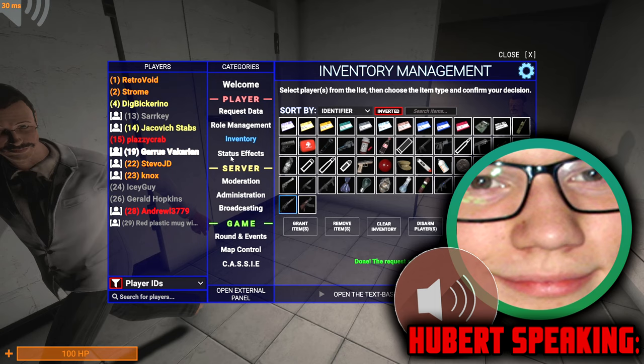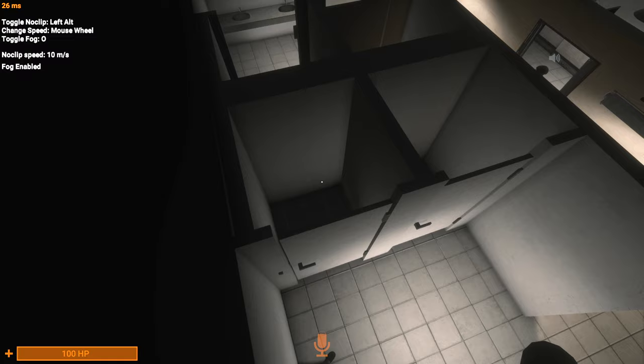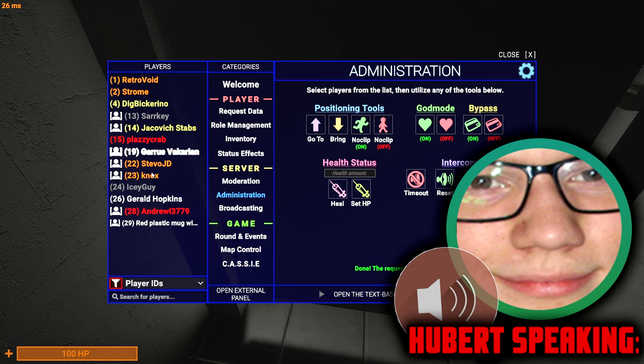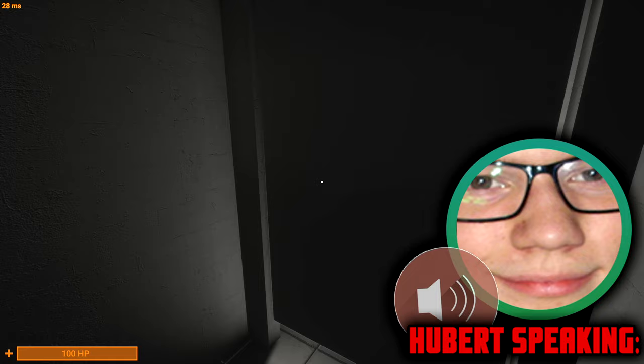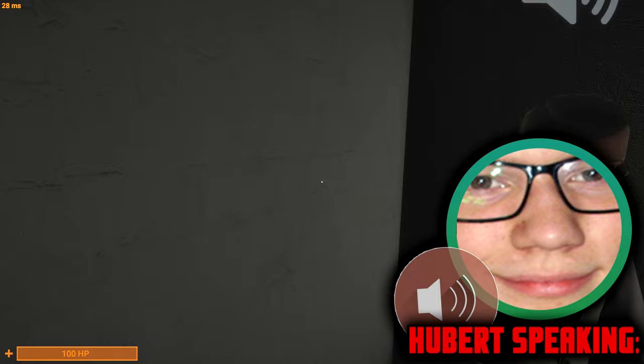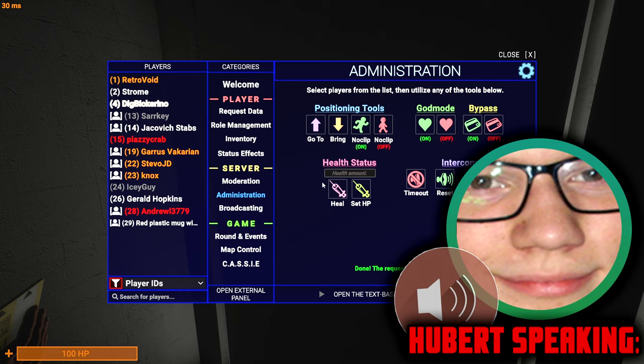In Discord, the image shown will appear whenever a player who is playing SCPSL is a spectator. Its model was used as the ragdoll for when players died in very early versions of the game. The game had no way of remembering what was your previous class, so it just dropped a generic ragdoll that fit all classes, shared between all SCPs and all humans. Even if 079 died, there would be a ragdoll spawning on top of the PC — for a long time before we moved the ragdoll spawn position below the PC, so it didn't look as goofy.